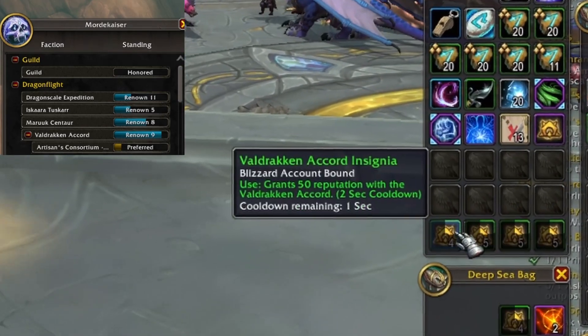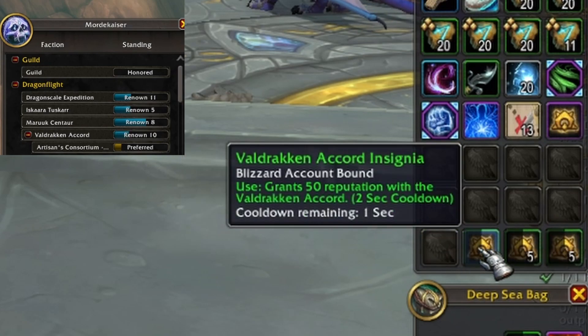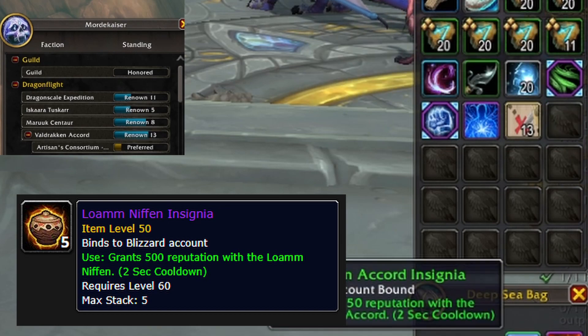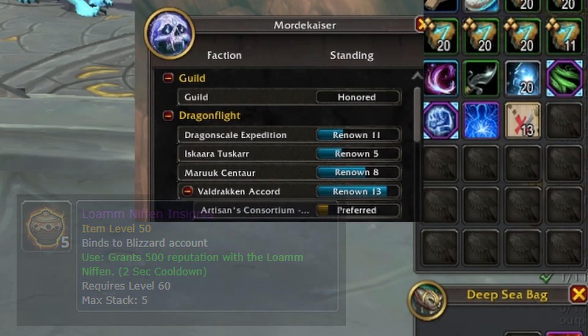No worries if you don't have any tokens sitting in your bank waiting to send to an alt. There are a lot of quest rewards that give you these tokens, specifically down in the Loam Niffin area. Loam Niffin give a lot of progress tokens, a lot of rep tokens that you can save up, take to the buff area, and then use them when the buff is active.